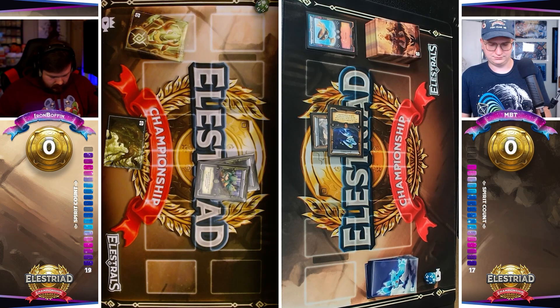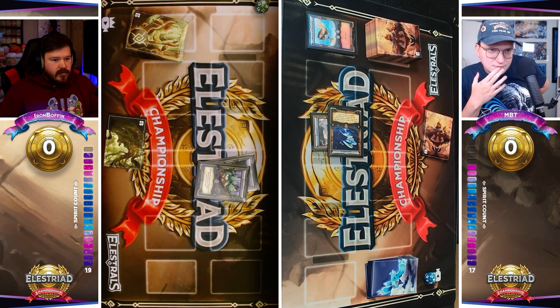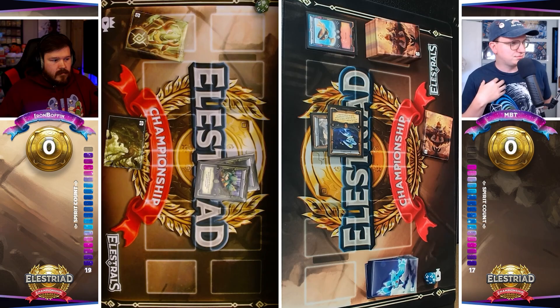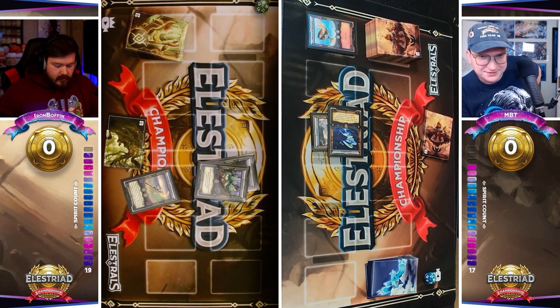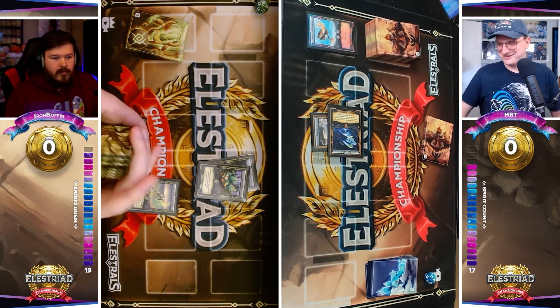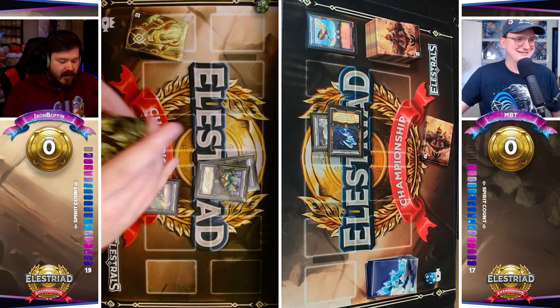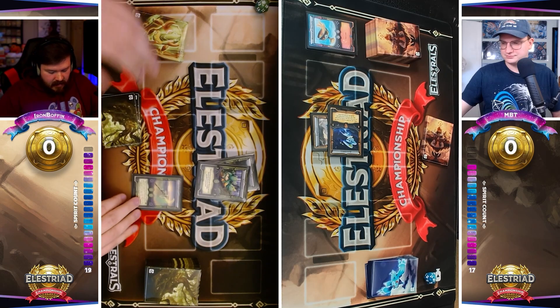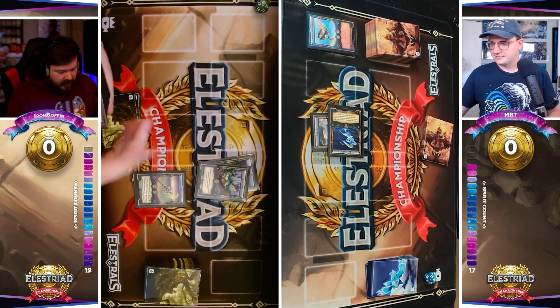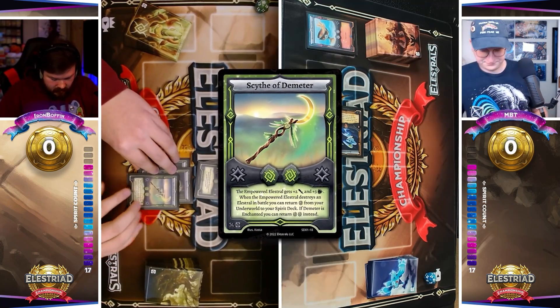Boffin's going to cast out his Sprouter into attack position — a three attack, five defense Elustral. This is an Elustral that oftentimes would be cast into defense; you can play it a little more passively. It looks like Boffin's going to play it on the offensive. Maybe he has something up his sleeve like a Foley Forest. He's going to grab the Scythe of Demeter, the obvious pick in the Earth deck. He's bringing Timbres, so he's going to be trying to get out that Timbre and ultimately give it the Scythe to activate its effect. But giving the Sprouter the Scythe isn't going to hit over the Astrabbit. So I'm a little confused on this play.